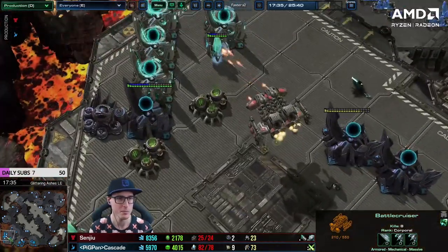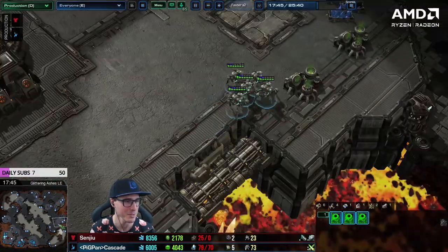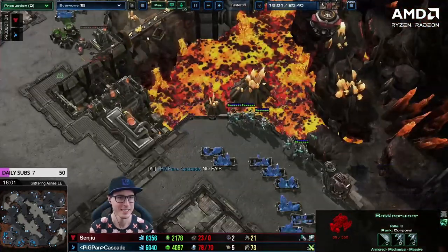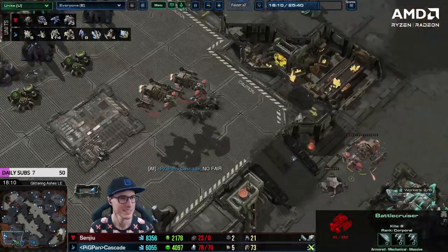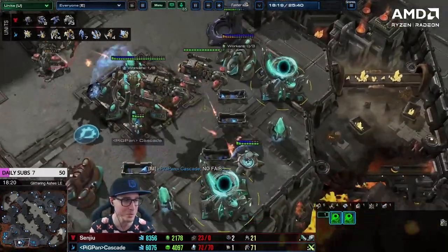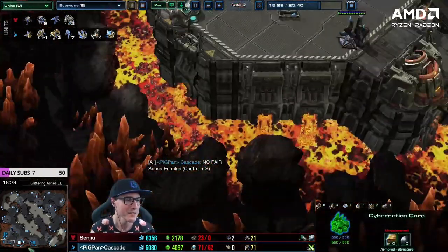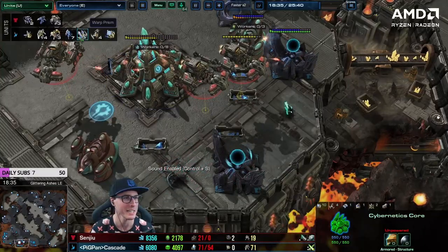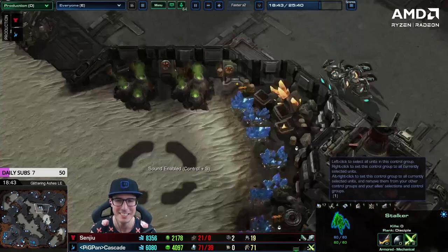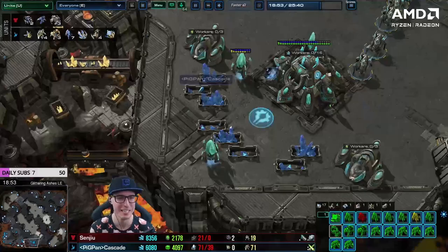We've had so many gateways up for so long. Finally we did warp in some stalkers. The opponent has three battlecruisers — you've still got gateways! Keep warping in stalkers. The cyber core is still up and the gateways have been powered for so long, but Cascade has just not been warping in. Why do we only have seven stalkers? We could have had like 45.